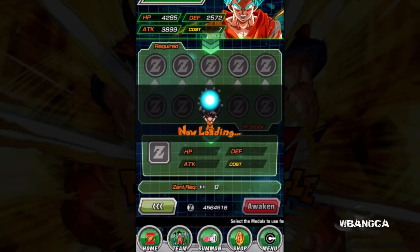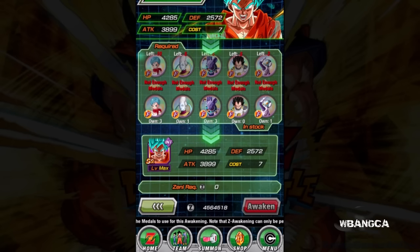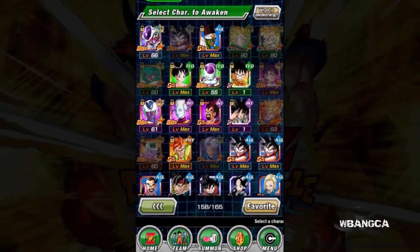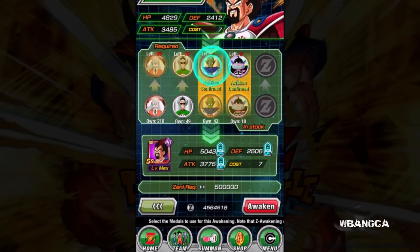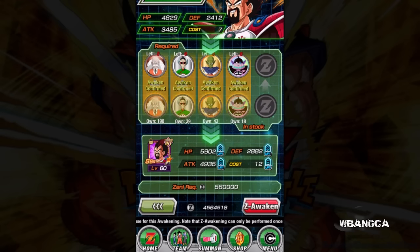I've been super busy. I actually wanted to upgrade Super Saiyan Goku for a very long time, but due to time constraints and stuff like that, let's upgrade him now. He costs 7, and once we upgrade him he's going to turn into cost 12 — HP 5902, attack 4935, defense 2882. Let's do this.